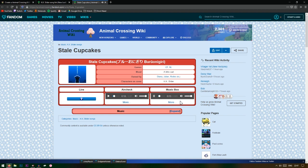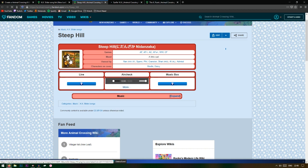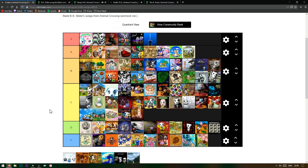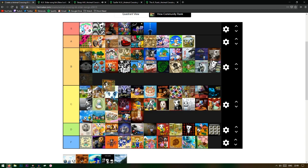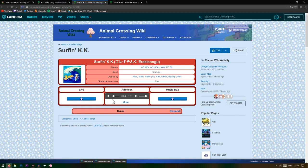It's really faint — the volume's all the way up and it's really quiet. Steep Hill — from the album cover it gives off like an old Japan kind of time. Oh, I've heard this one! This one's definitely B — I really like it.